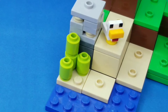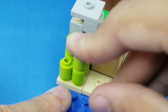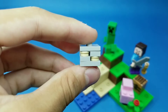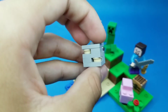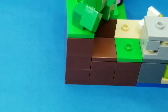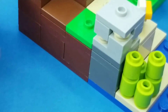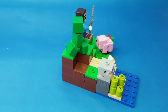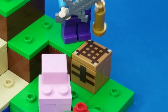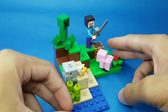I also added two additional lime green 1x1 circular bricks for the sugar cane, and also turned the iron ore into a perfect cube. I removed the play feature because if I left it there, there would be a huge gap — so that was a huge no-no for me. Just like the iron ore, I also turned the crafting table into a perfect cube. And that wraps up the Creeper Ambush.